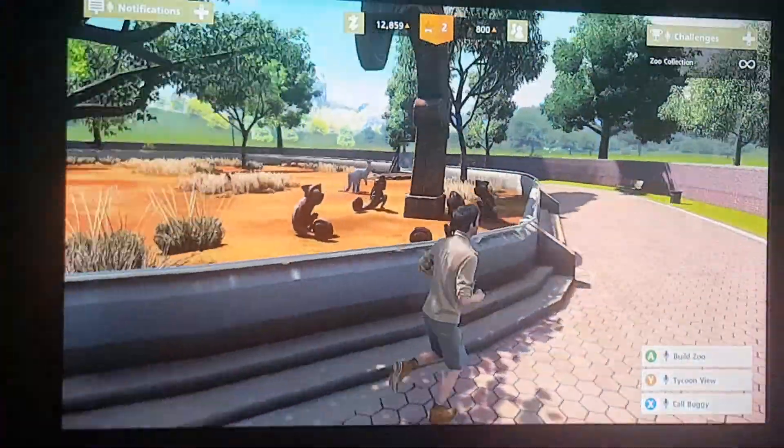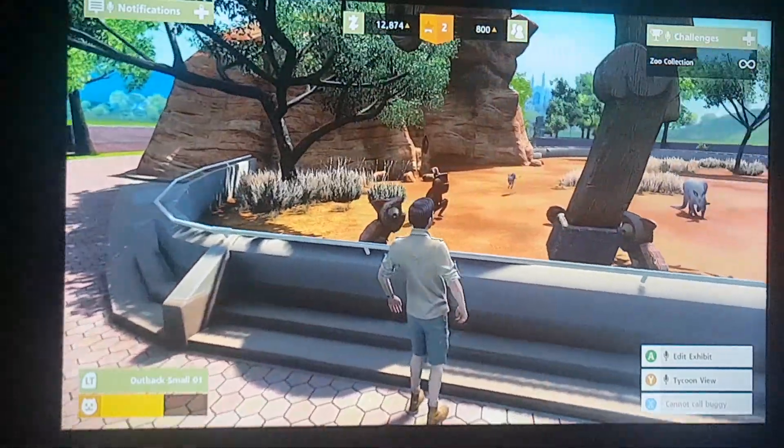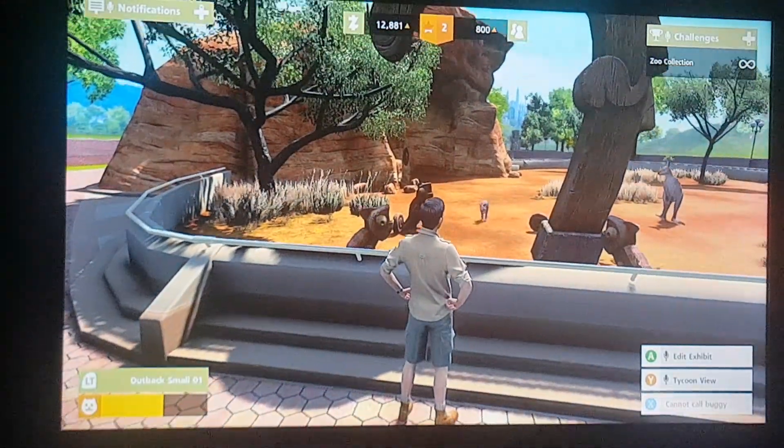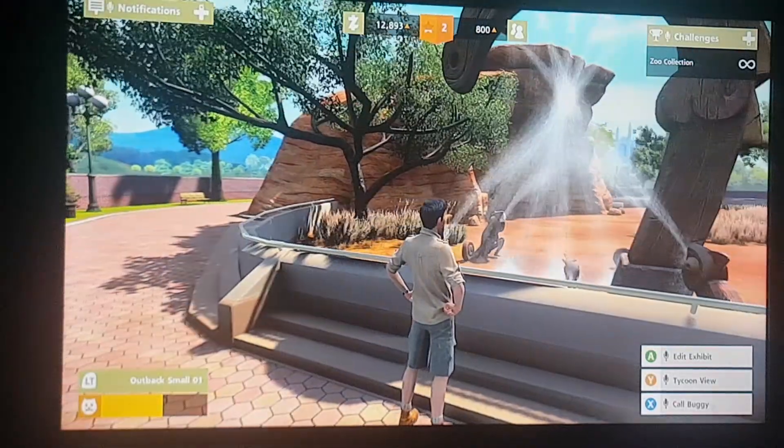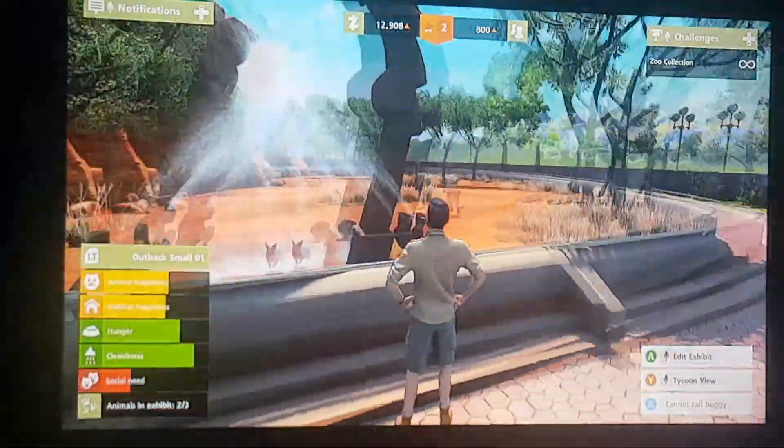I'm a human again. Let's do it, let's check this out. We've got some — aww, a baby kangaroo! How cute. Let's go in the shower. Let's see how good it is here. Social needs.